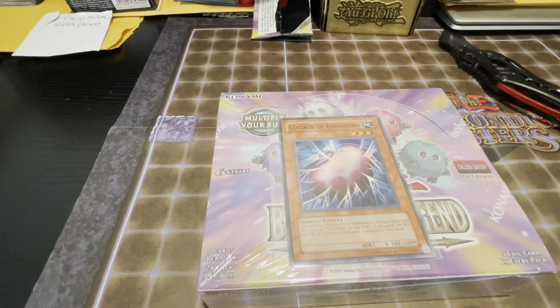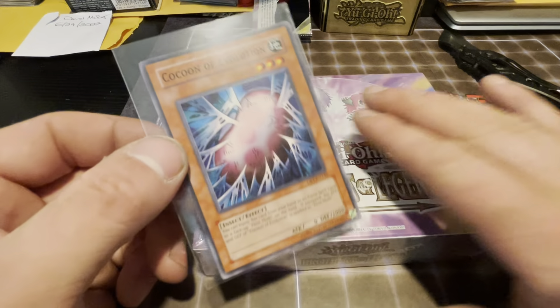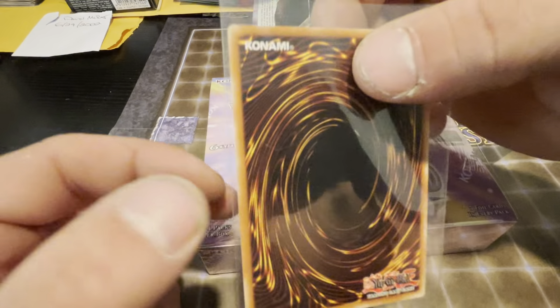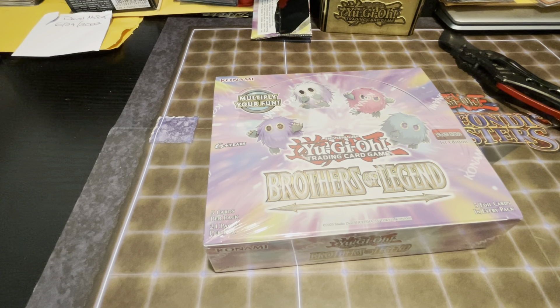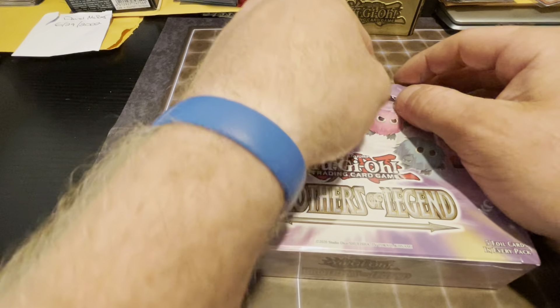Alright guys, coming back at you today with another fire and epic video. This is the last of the part six series of opening Brothers of Legend booster boxes to see if we can pull a starlight rare, especially the Dark Dragon — Red-Eyes Dark Dragon. For today's video giveaway, we're going to be doing the Cocoon of Evolution from Dark Beginning One. I pulled this myself so it is in near mint condition. Make sure you like, subscribe, turn your notifications on, and comment 'Let's Duel' in the comment section to win that Cocoon of Evolution. Let's get into it and see if we can pull the Red-Eyes Dark Dragon.